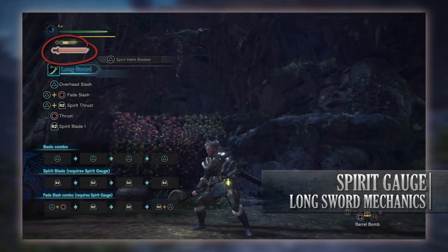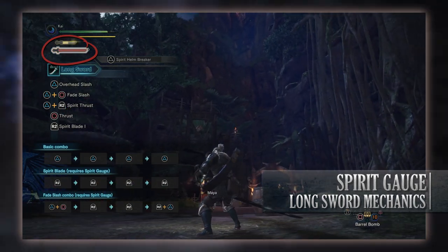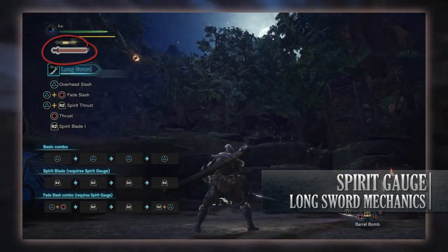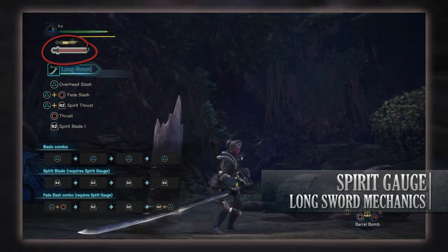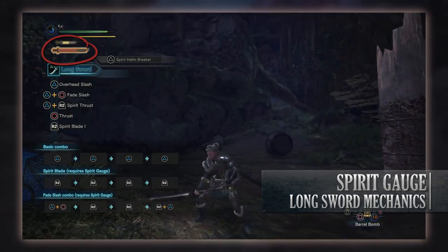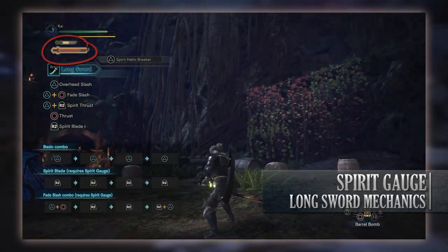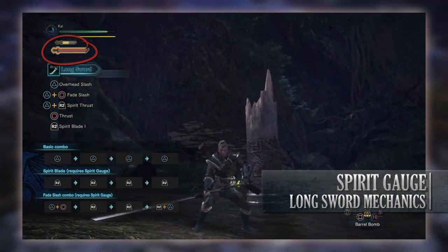The most important reason to upgrade is that it increases your attack power, as well as allowing you to perform certain moves like the Spirit Helm Breaker. Once it's upgraded, you start the process again — attack with normal moves, filling up that meter again until you can perform another successful Spirit Round Slash to upgrade the Spirit Gauge to level two, which will turn the aura yellow, increasing your attack power even more.